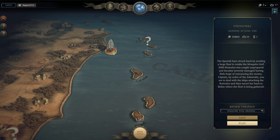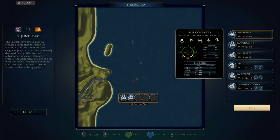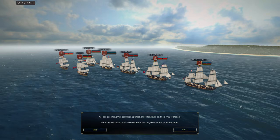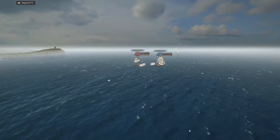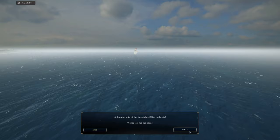Our next assignment is to assist the HMS Romulus, which seems to have got itself into a little bit of trouble. We're going to up the difficulty because I found out that earns you more money and reputation. It's the 5th of June 1780. The Spanish have struck back by sending a large fleet to retake the Mosquito Gulf. HMS Romulus was caught unprepared and became severely damaged, having little hope of outrunning the enemy. We are ordered to deal with the ships attacking the Romulus and then escort her back to Belize. We are also escorting two Spanish merchantmen headed in the same direction. In the distance we hear the sound of cannon fire — the merchantmen will remain in the rear while we engage.